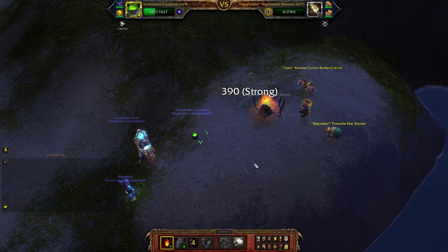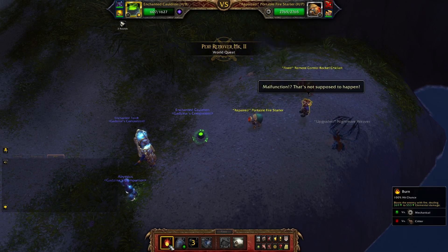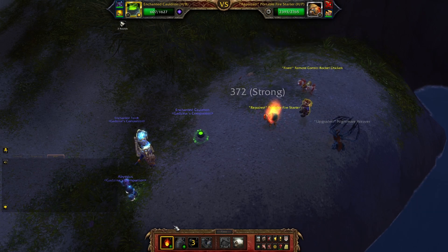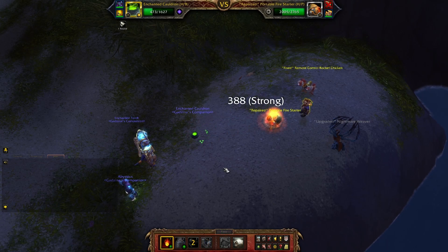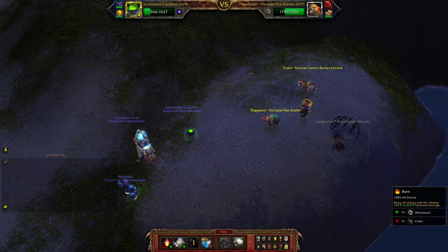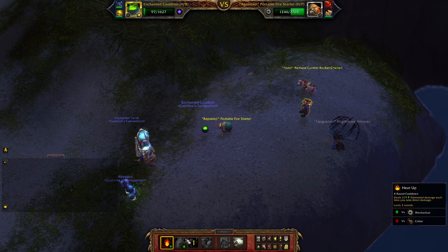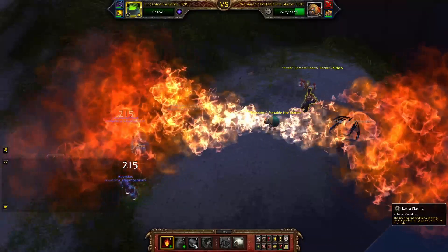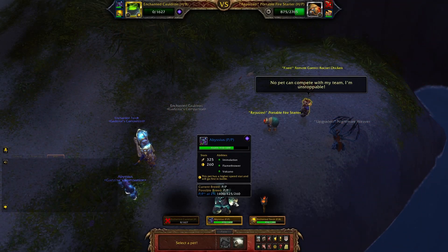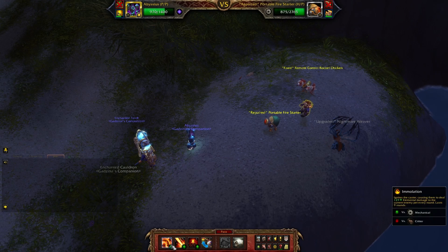It's RNG — we could kill him but also not, so Extra Plating is important to reduce damage. Now Burn. Here we're not going to use Heat Up because we just burn him as long as we can. Only one attack — more than Burn. Now we're going to die, so Burn.